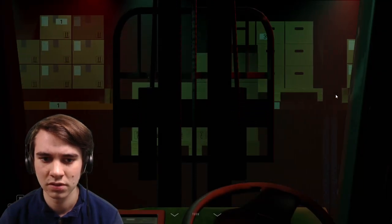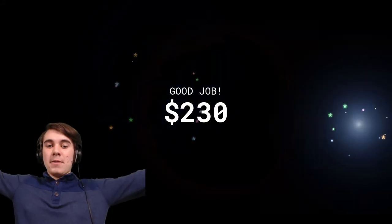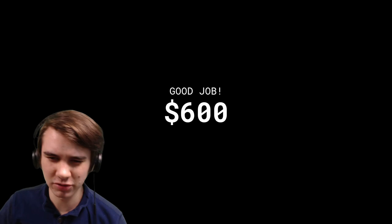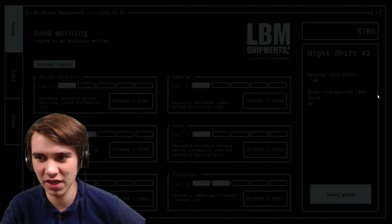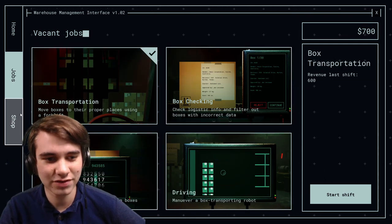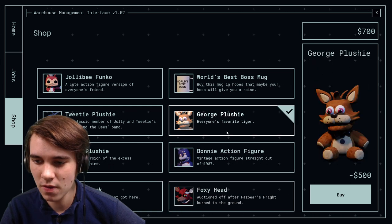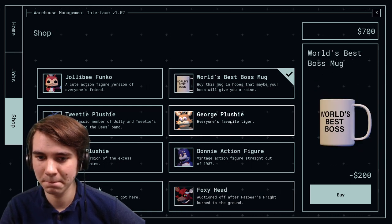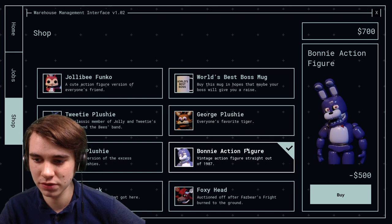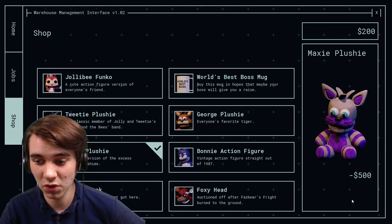Okay, right here - number two, don't get mad at me, game. I guess I get it and I get money - six hundred! That puts us up to 700. We have a new last shift of 600. We can buy a plushie - who are we feeling? Maxi, Tweety, George, or the Bonnie figure? He's giving me Funtime Foxy vibes - I'm gonna buy you. And I'm gonna buy the mug. Hopefully when we start our shift we'll have those on our desk.